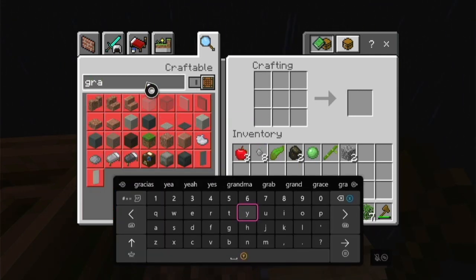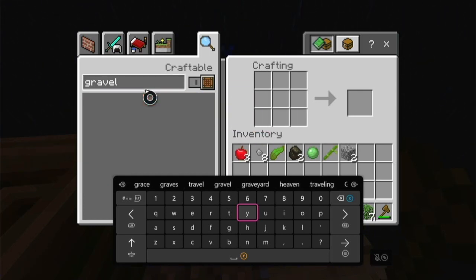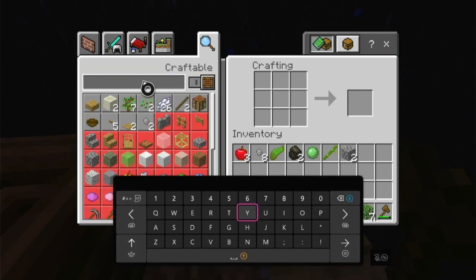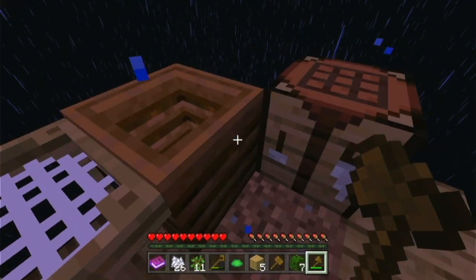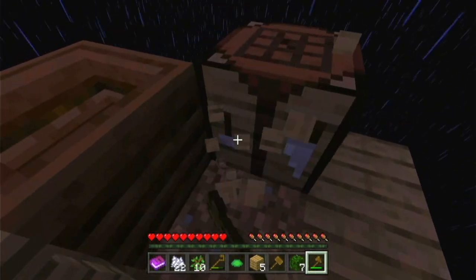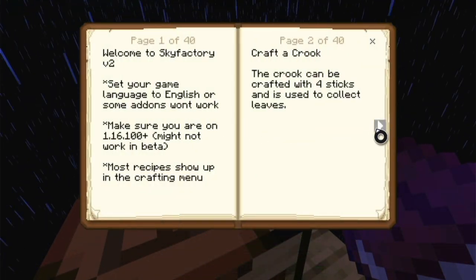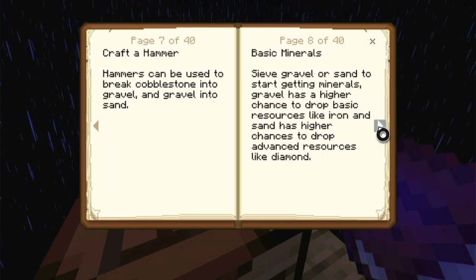Let's see — can I make gravel? Where's gravel? I don't think I can make gravel. I'm going to plant more oak saplings and get more wood. I don't know how to get gravel. There's gotta be something that says how I get gravel, right?